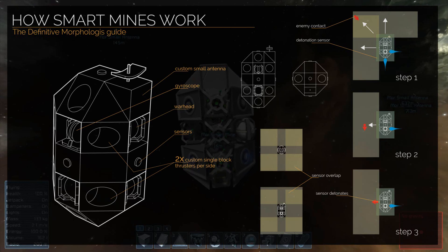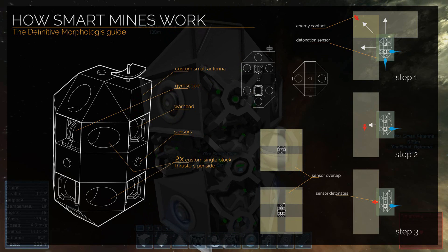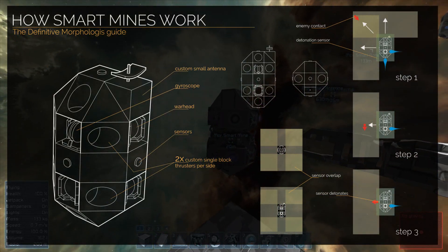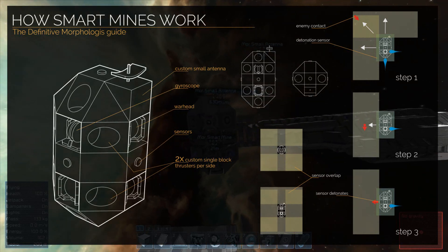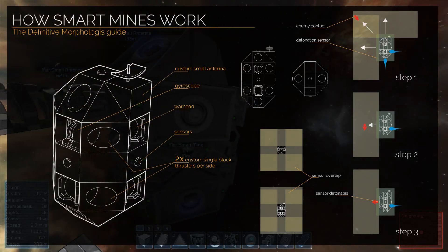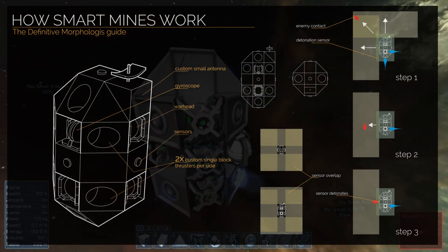The sensor field is represented by a yellow box, and an enemy or object is represented by the red dot. When the object gets within the sensor field, it triggers the thruster opposite of that sensor to start thrusting. In this particular design, it will continue to do this until it reaches zero meters to an object, at which point a final sensor will trigger it to explode and destroy whatever's around it.